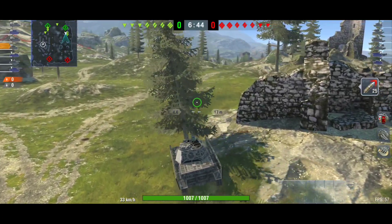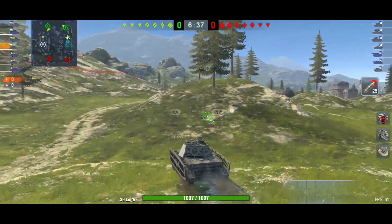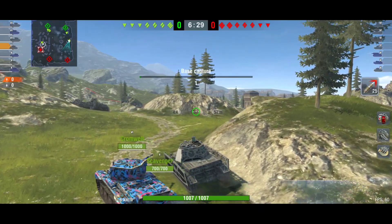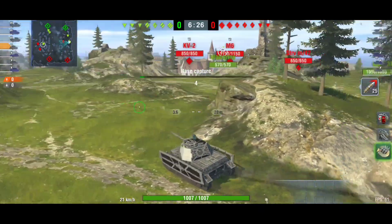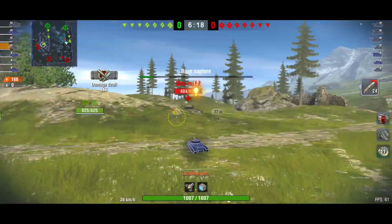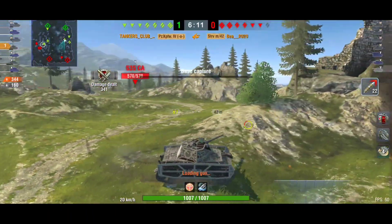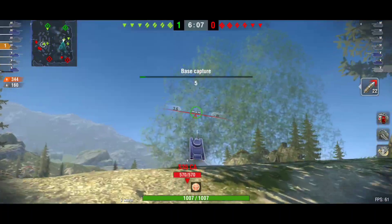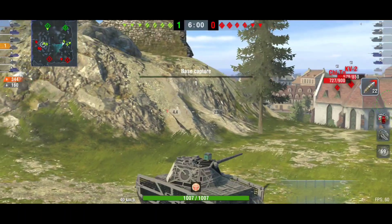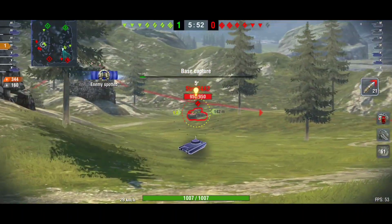Now the second and final battle for this review of the Pz4S — this time against tier 6 and tier 5 vehicles, which means it will be easier. I can risk more because my armor will block more damage. Against lower tier tanks even the hull does its job. The STRV didn't penetrate my frontal armor on flat ground, so against lower tiers the frontal armor is really great.